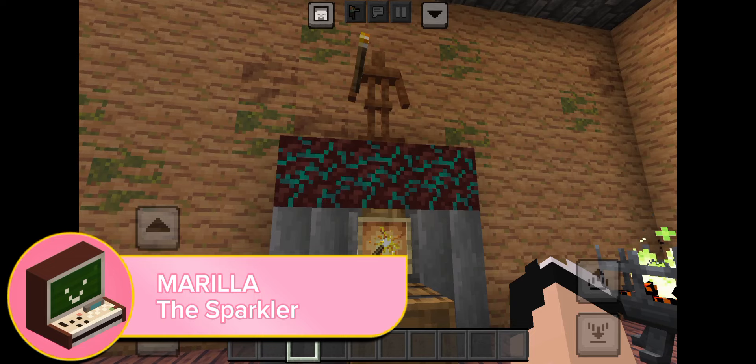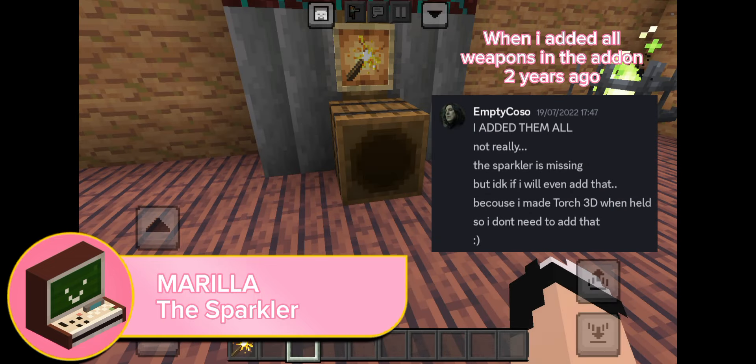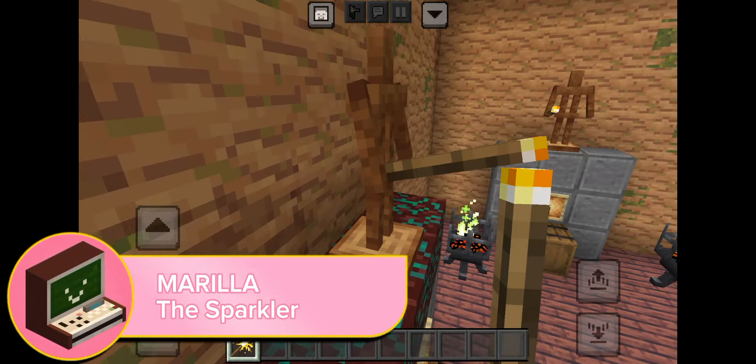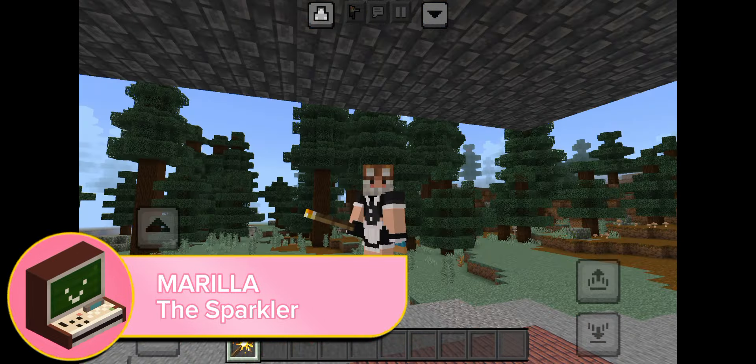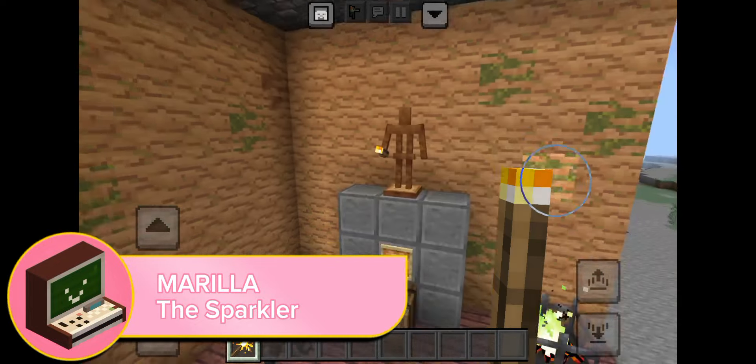If you are an old player of this add-in, you might remember that this add-in did not contain the sparkler. The sparkler is a unique version of the cutlass that looks like a long torch. Before adding the sparkler, Empty Koso made the torch item look 3D when held, so it looks like the sparkler.